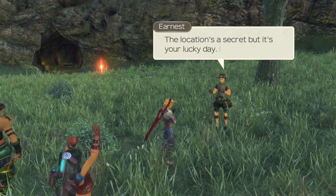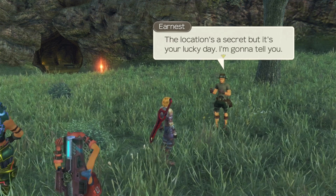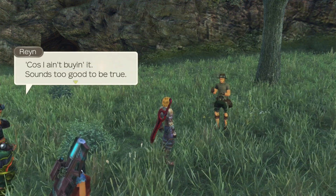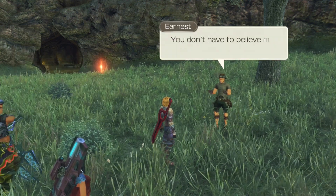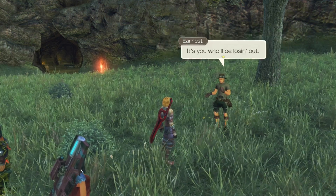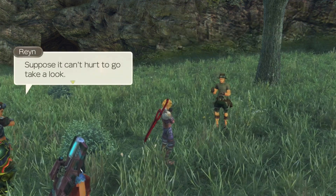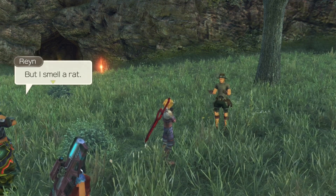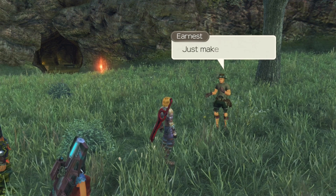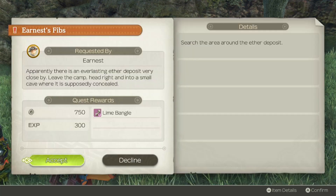Ernest says: The location's a secret, but it's your lucky day — I'm going to tell you. The party is skeptical: You sure you're not having a laugh with us? Because I ain't buying it, sounds too good to be true. Ernest replies: You don't have to believe me, ain't no skin off my back. It's you who'll be losing out. Just make your minds up. Got a Line Bangle for talking to him.